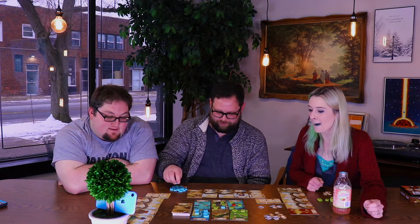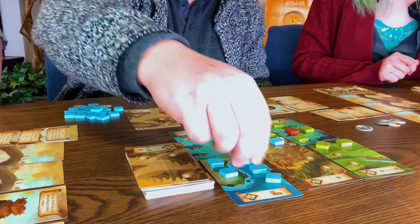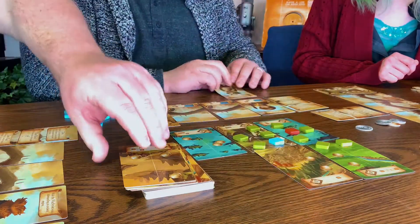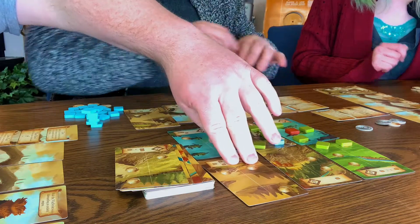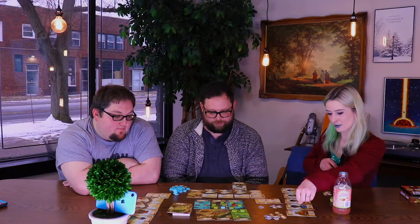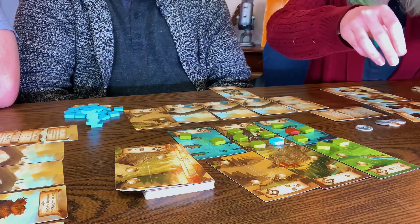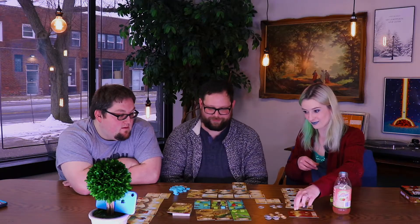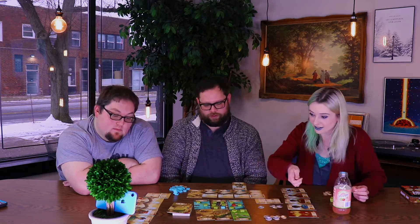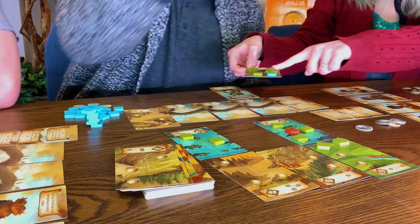My turn. I'm just going to finish off this one so I can take it. Look at all these open spaces. I'm going to use this guy — that was a shape. I get three coins and I get this piece. Jamin, you get a coin.